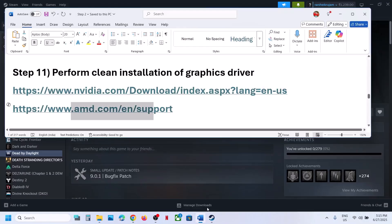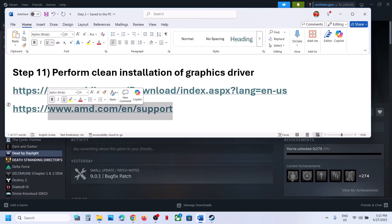For AMD card users: first uninstall the current graphics card driver, restart your computer, go to the AMD website, select your graphics card, install the latest graphics card driver, restart your computer, and then launch the game.